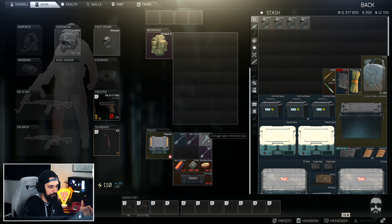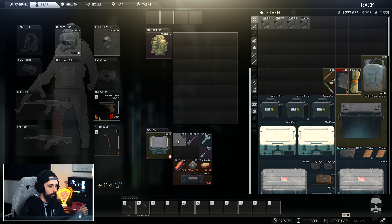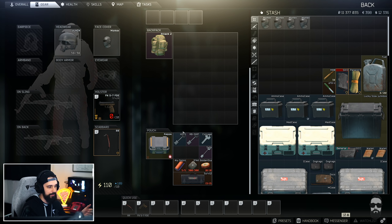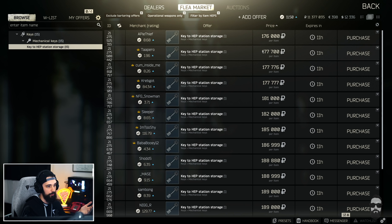These definitely aren't the best keys in Escape from Tarkov — these are ones I've found pretty decent loot in where the keys are relatively cheap. The three keys we're featuring are: the Key to the HEP Station Storage, a shoreline key which at the time of this recording you can find on the flea market for about 175,000 rubles. You can make that and more back in one good run.